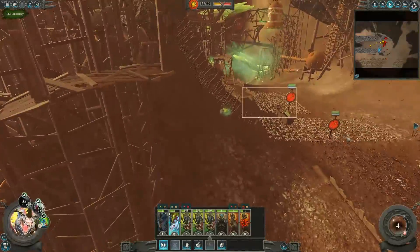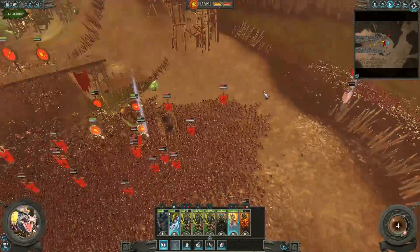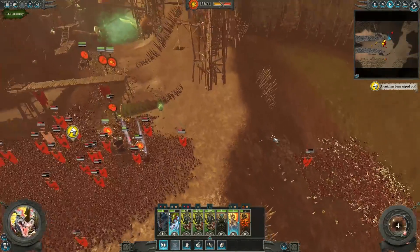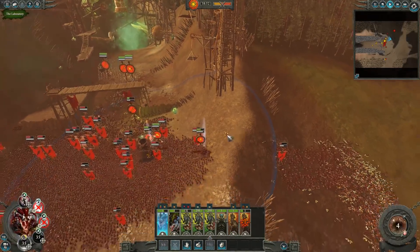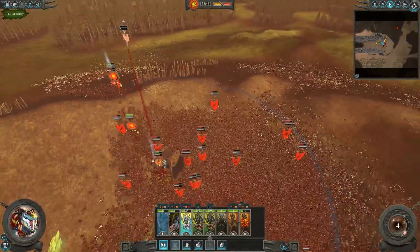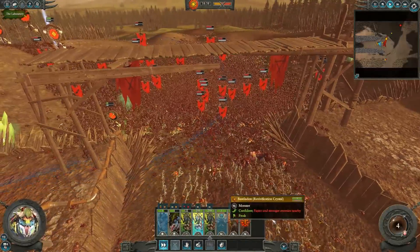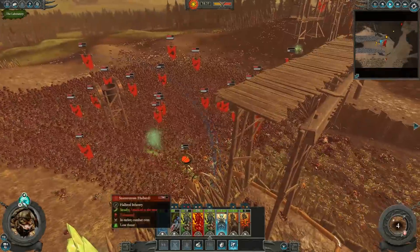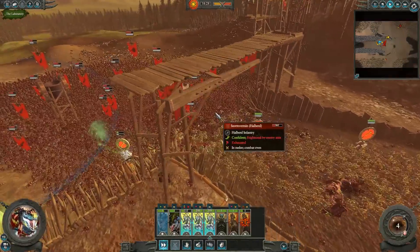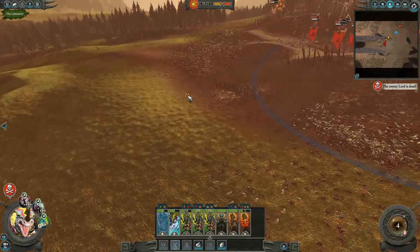You guys have taken out the Hellpit Abomination! Now let's see if we can take out the rest. Queek is so low but he's just going to run and come back. Until we've managed - okay, let's commit everything now. I want to break through this line. We're going to fight our way out and kill Queek - look at him flee, he's really quick. He'll come back from routing at some point and I'd love my boys to chase him down. The Temple Guard definitely need to stay and fight though.